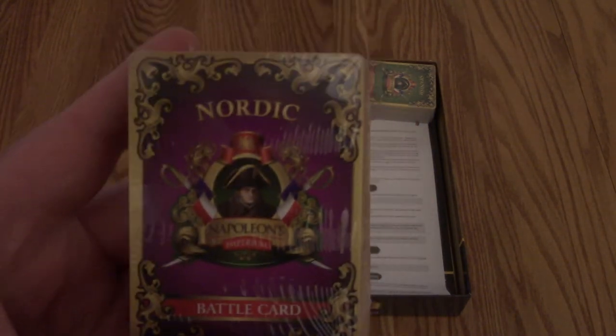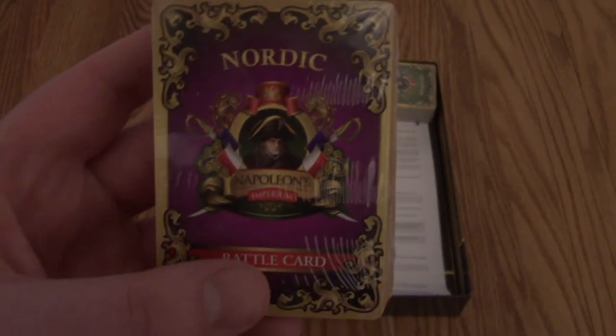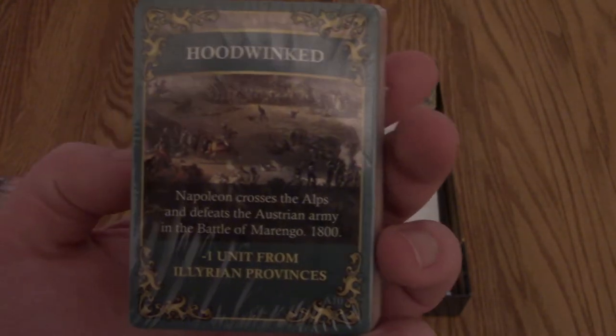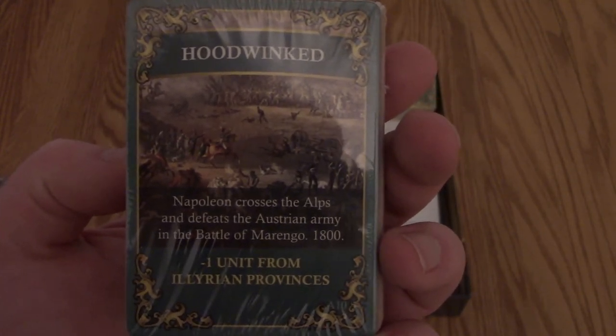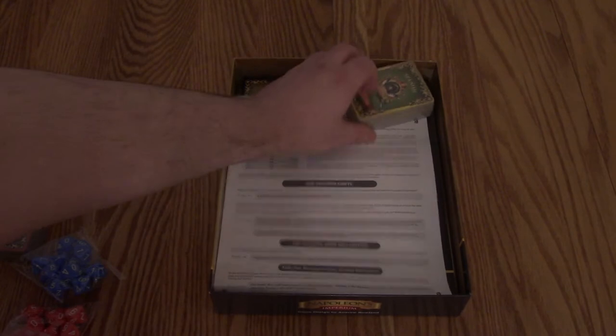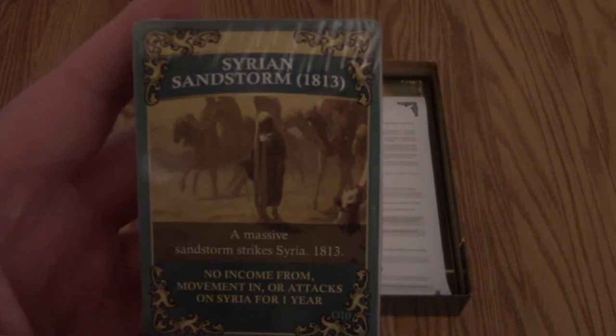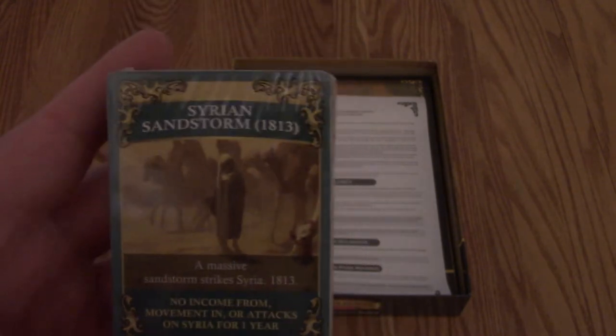Over here we have what look like some sort of battle cards. I know that these are sorted into decks for each of the factions, and that's how a little bit of the chrome and differentness of the factions come out. Napoleon crosses the Alps and defeats the Austrian army in the Battle of Marengo, 1800. Interesting. And over here we have more battle cards - this is the backs for the Spanish. Syrian Sandstorm. Interesting.